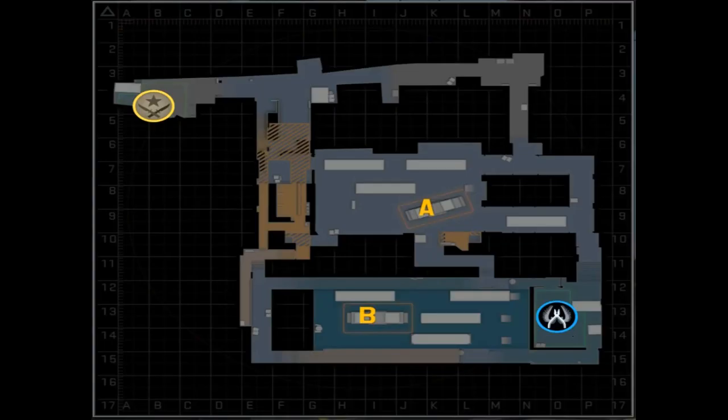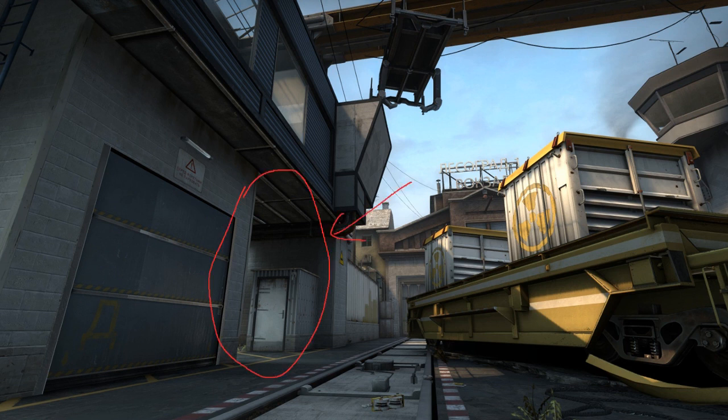On the map overlay, there are two graphical glitches that appear — two large letters, an A and a B. People have come to interpret these symbols as being indicators for bomb sites. In reality however, these two spots have absolutely no significance. The one and only important spot on the map is this area, known colloquially as Z, or Connector, or Zed if you are mentally handicapped.